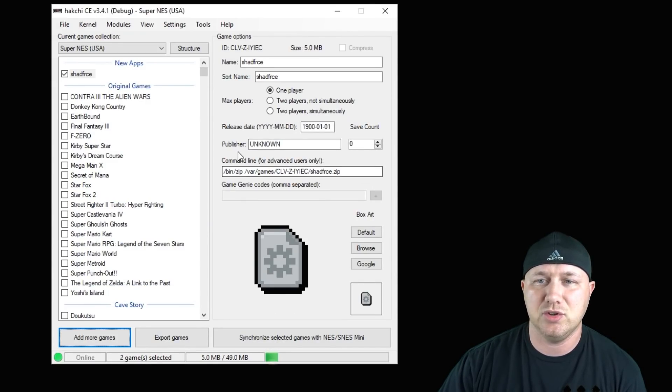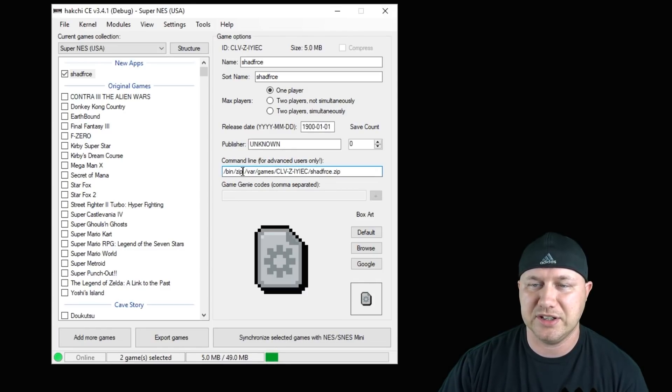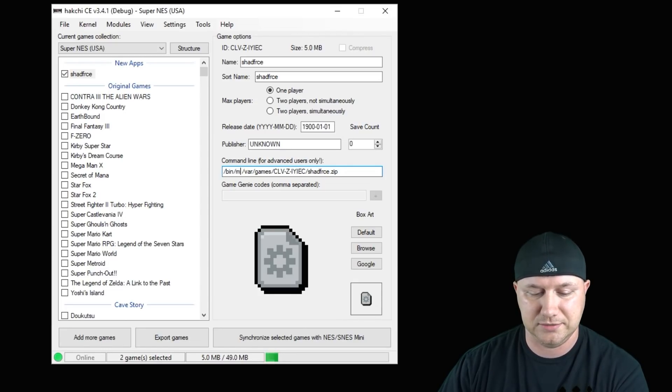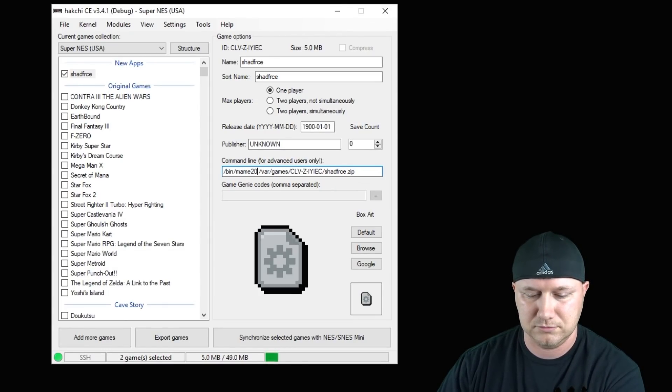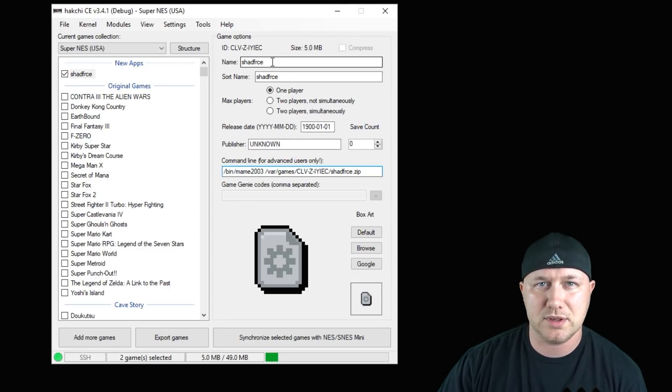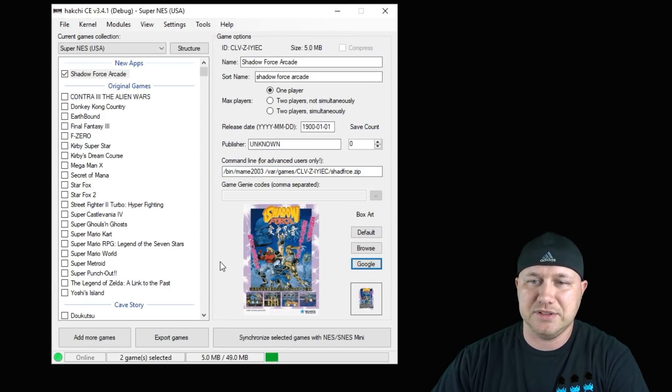Now we have to change the command line so the system knows what core to pick when we start this game. You'll see '/bin/zip' — take out 'zip' and add 'mame2003'. Then change the name, get some box art real quick. Our last step is to either synchronize or export the games to a USB flash drive, and then that's it. Let's head over and take a look at Shadow Force.